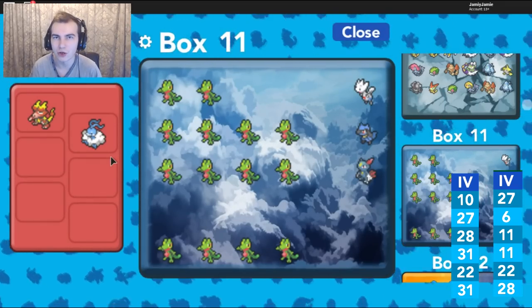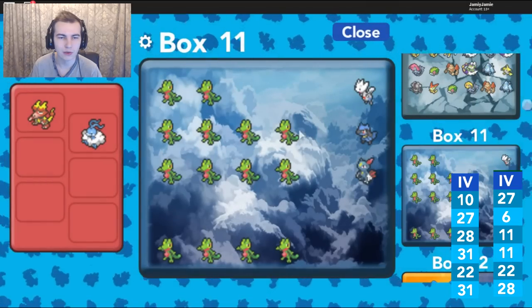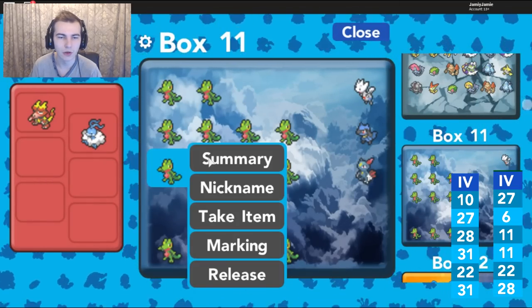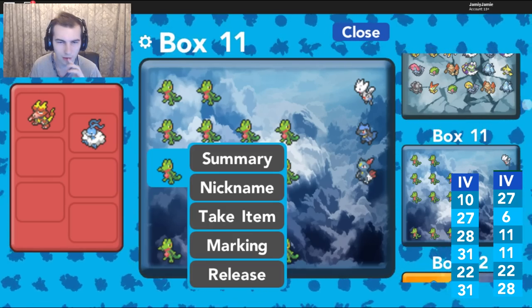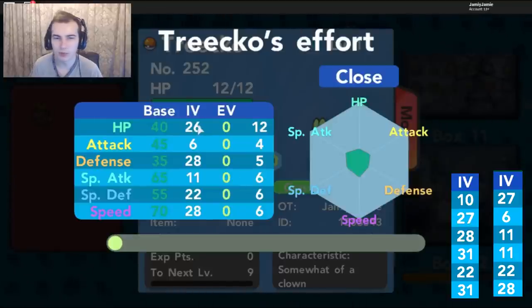Now we'll go into the Pokemon I bred with the Destiny Knot and see the difference. With the Destiny Knot, as you can see, five stats were passed down — 6 Attack from the female, 28 Defense from the male, 11 Special Attack from the female, 22 Special Defense from either parent, and 28 Speed from the female. That's five stats passed down instead of three. With the Destiny Knot, it will always pass down five guaranteed IVs, which is a lot better for getting really good IVs.